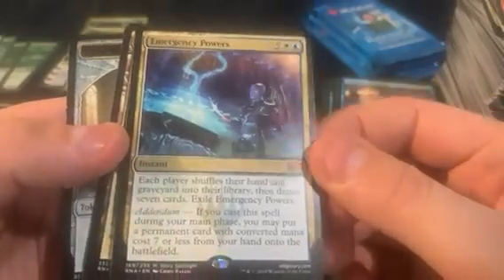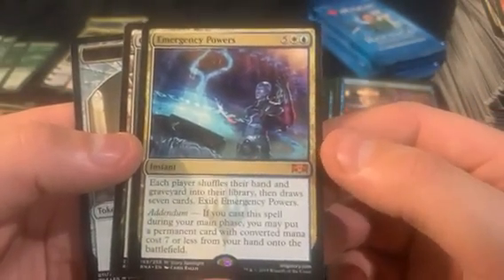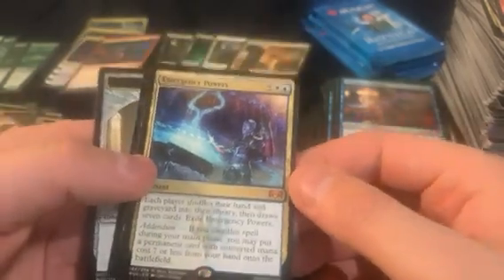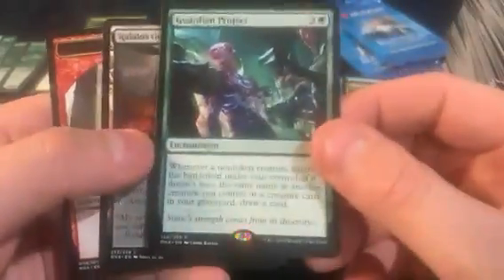Oh we got another mythic — got a bit above average, this is like four and a half. Emergency Powers. Actually think this might be like the worst one money-wise. There's like a whole band of them that are like a dollar — it's pretty sad some of these mythics that don't hold any value after.